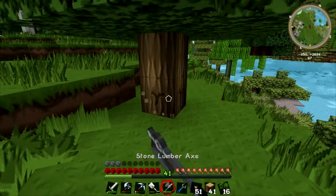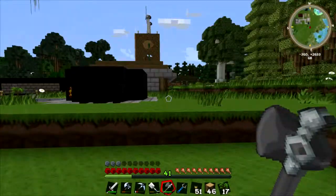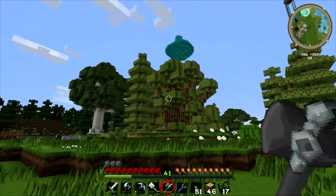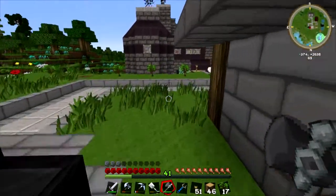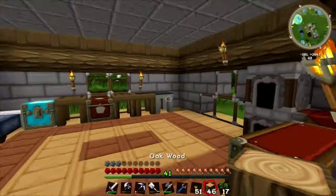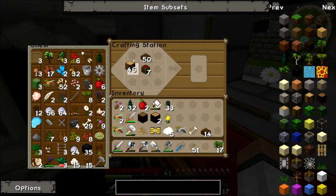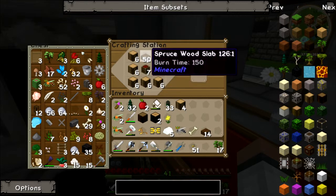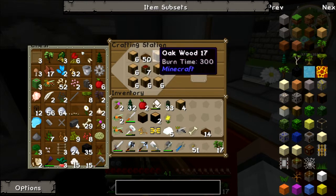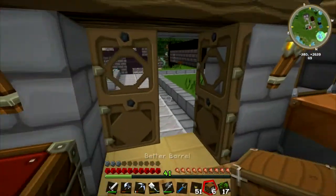I just like using the better barrels because they're not hard to make and they store a lot of resources, especially if you're going to be using a digital miner and stuff, you can upgrade them. Cut these trees down — keep the apple tree. A barrel consists of wooden logs, a chest, and slabs. Doesn't matter if you mix spruce with oak, you still make the same better barrels. And there we have six more barrels.